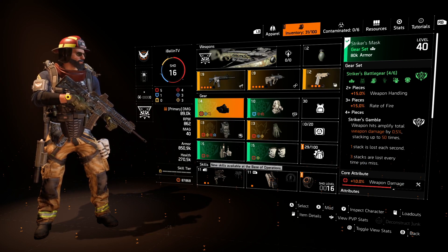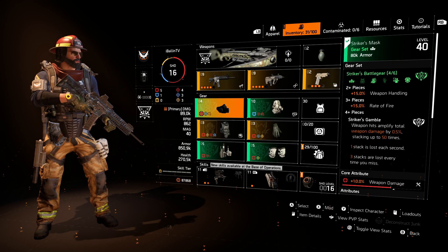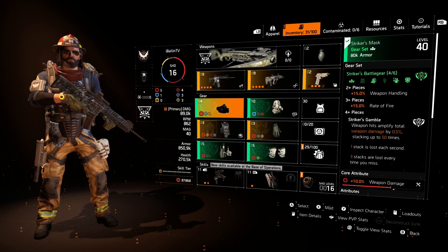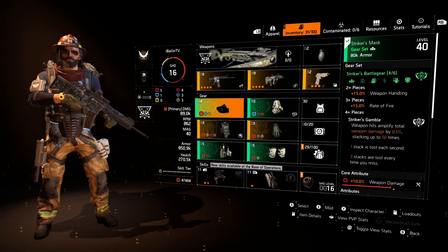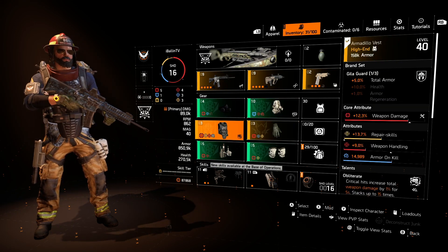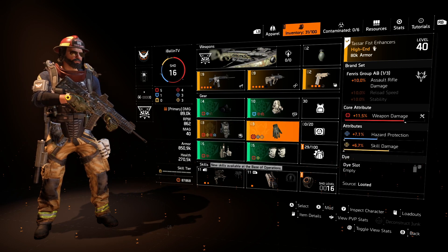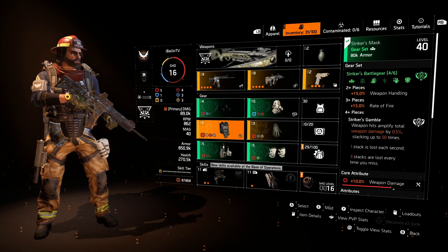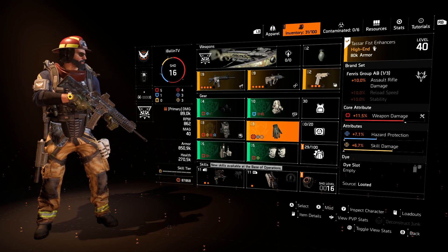Moving on to gear — I want to swap the vest and backpack positions. With a four-piece striker setup, you get the same set bonuses regardless of which specific pieces fill those slots. My goal is to have one non-striker piece for the vest slot so I can benefit from a talent there, rather than wasting that slot on a striker piece. Right now I'm searching for gear pieces that allow me to slot striker gloves in while keeping the four-piece bonus.